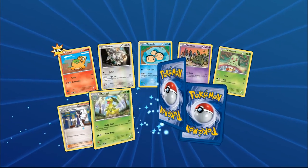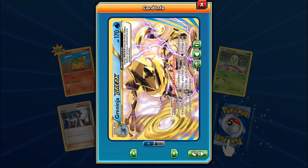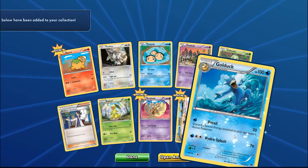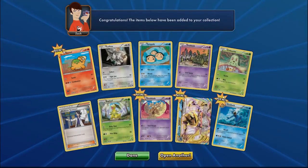We got a new Mole, Professor Sycamore, a Dewblade — and right away in pack number two, a Greninja! Greninja with Water Shuriken is going to be sweet. You discard a Water Energy and put six damage counters on any Pokemon you want. That is ridiculous.